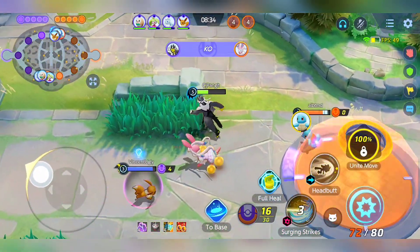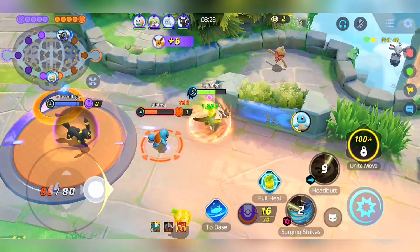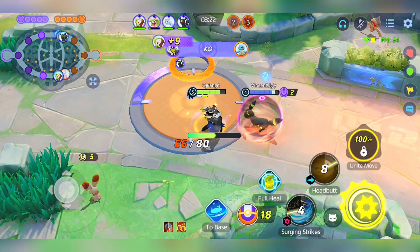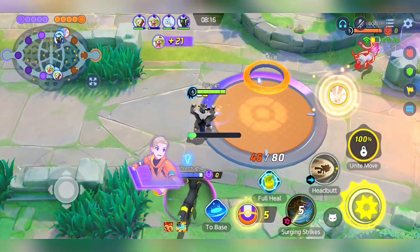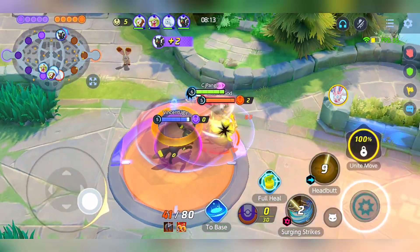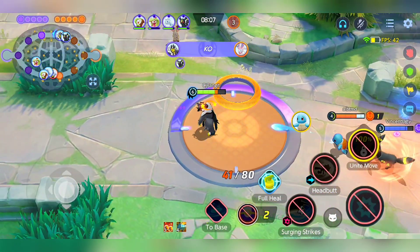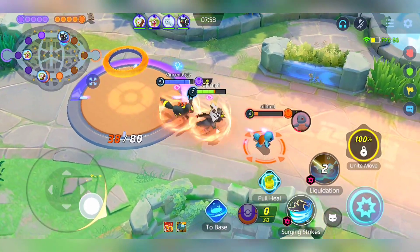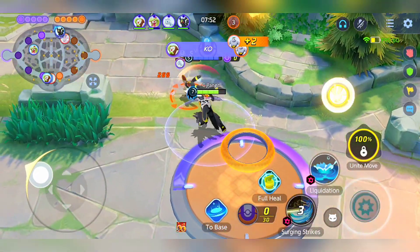The final piece of the puzzle is the weakness policy, which not only enhances your sustain but also empowers your overall damage output. As Urshifu lingers in battle, it progressively amplifies its damage potential. However, it's essential to adapt to the situation at hand. If your adversaries prevent you from stacking your attack weight to its fullest extent, it's wise to shift your focus to your scoring lane. Here, you can efficiently clear your farms, ensuring that Urshifu's early game burst damage remains a valuable asset. Utilize this burst damage strategically, timing it for maximum impact. Alternatively, head to the practice area to witness the devastating potential of Urshifu's rock smash in the early game.